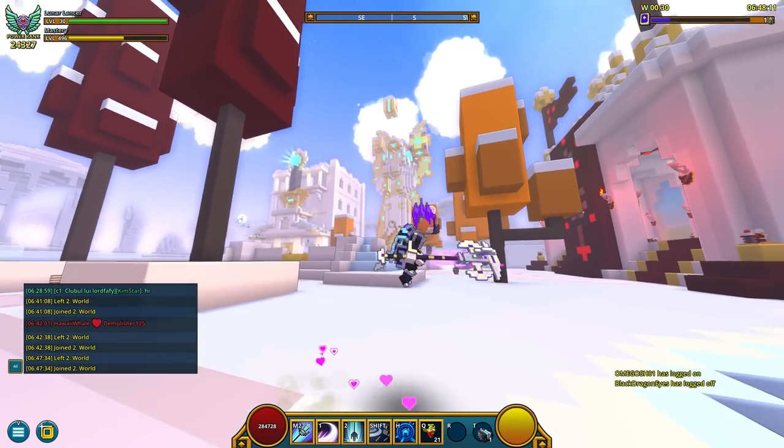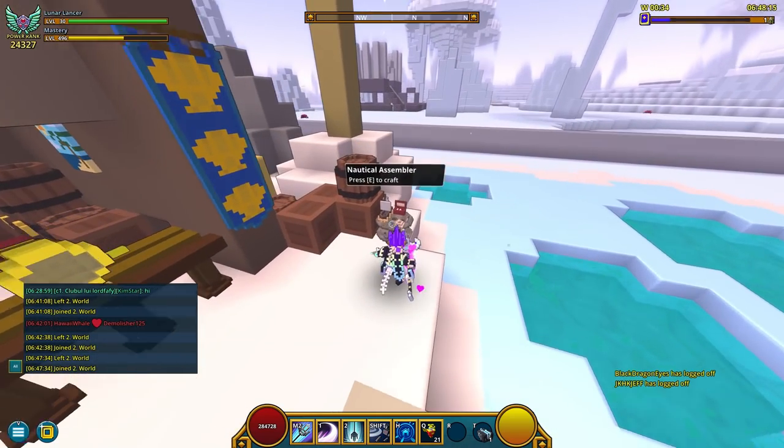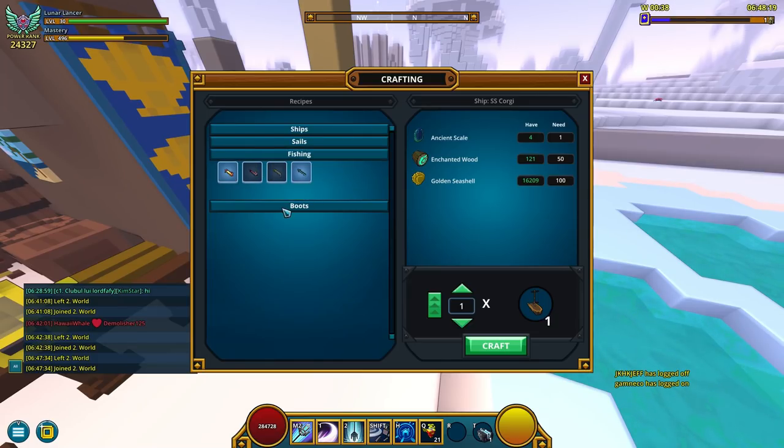But if you don't wanna spend your flux for it, then you can go to the hub, go to this spot, go to this workbench, press E, and craft it. There you go — 4 ancient skills, 100 robotic salvage and 200 shape stone.